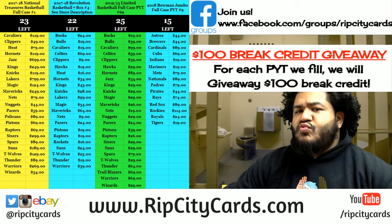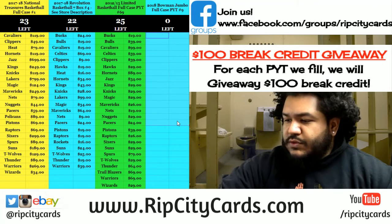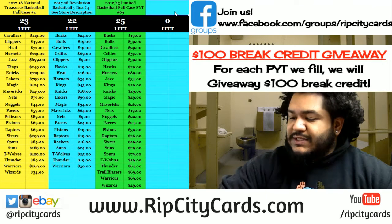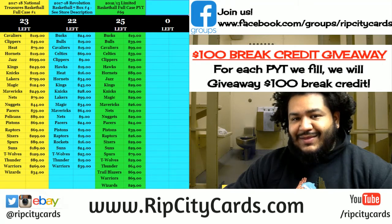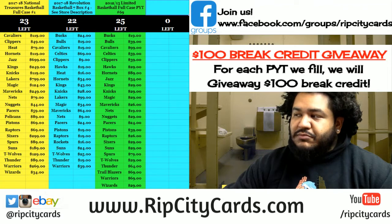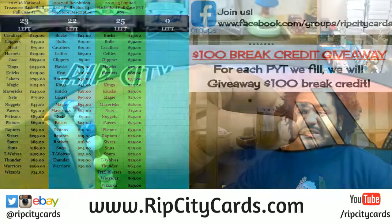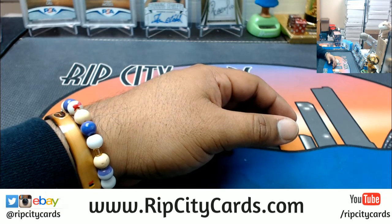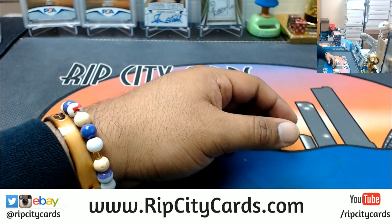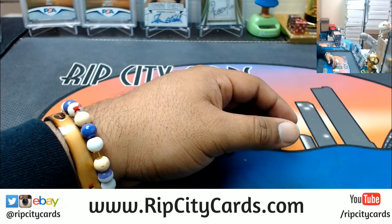Yo, welcome everybody, Cardboard Moses here. Time to do a pack war — this is gonna be 2018 Elite Draft Picks football. The way it works is everyone gets assigned a pack randomly, and whoever has the lowest numbered card in their pack wins a box.